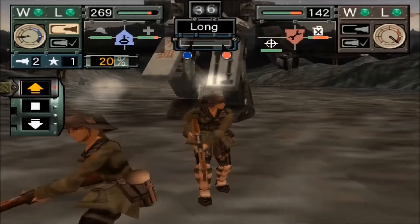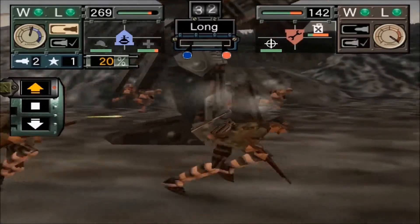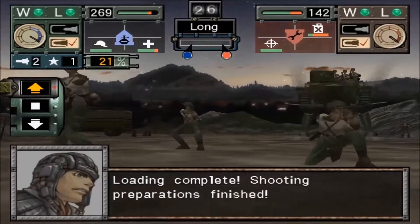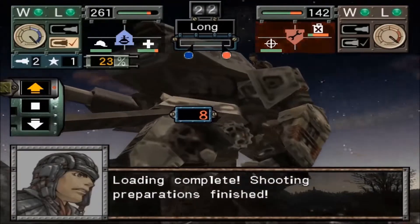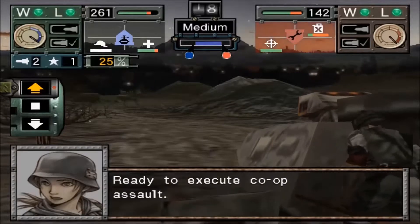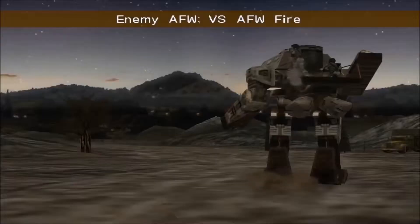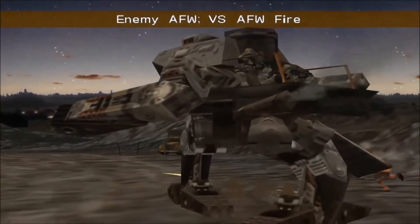If I bring my soldiers back to the rear guard, they are pretty much invulnerable back there — with a couple of exceptions against certain enemy skills. They can't be hurt back there, but any offensive damage from enemy soldiers will go straight against my mech. However, their offensive abilities will recharge. As we just saw, they charged up again and I can send them out again for another focus or combination shot and another smoke grenade against the enemy.